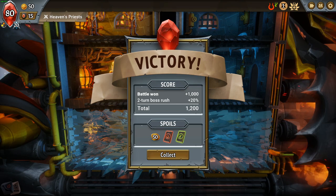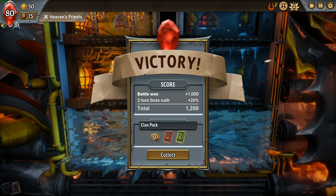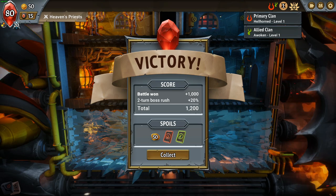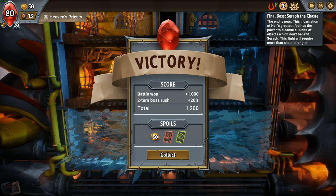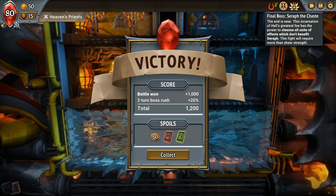I won, and these are the points I got for it. I'm going to get 50 gold, a clan pack card, and an allied clan pack card. My clan is Hell Horned and my ally clan right now is the Awoken. The current ring I'm in is Limbo. I haven't looked at all of the final bosses yet — this one cleanses all units of effects that don't benefit, so basically if I have a buff, he'll cleanse half of it. I've already sped up game speed. This is the total map all the way to level nine.